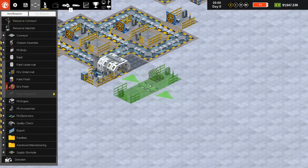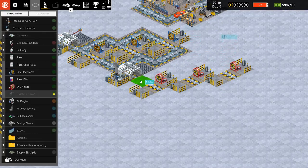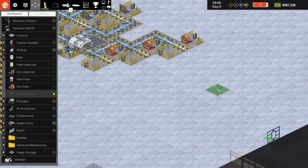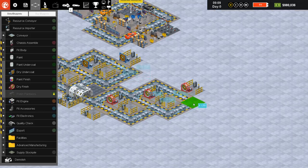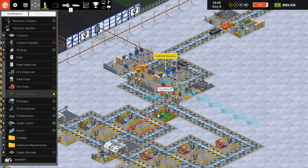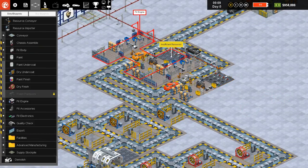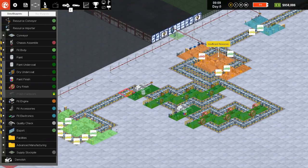We also need at least three dry finish stations — one, two, and three. Once the cars are dried, we can move on to the next process. There's still the polish work we haven't done yet but we have space to add that later. My suggestion is to move out this way and connect everything. We can navigate around and go in here. There will be belt rearranging to do once I change the fit engine stuff, but for now it should be good. Let's actually test it out.